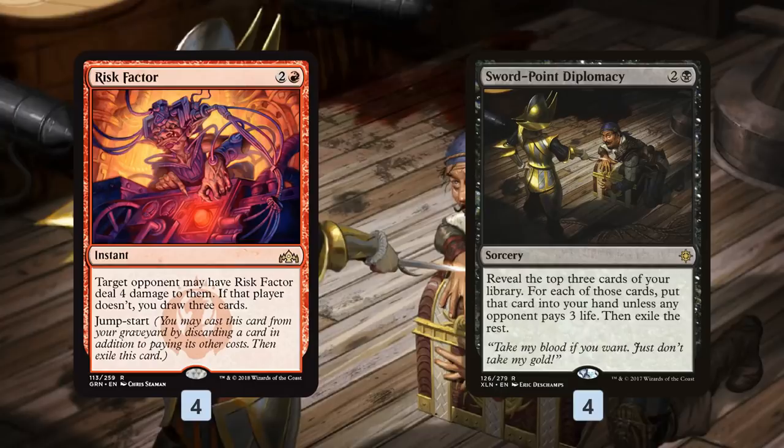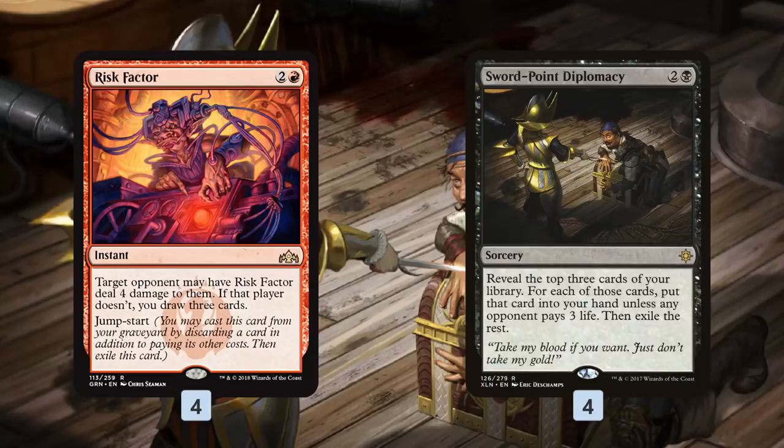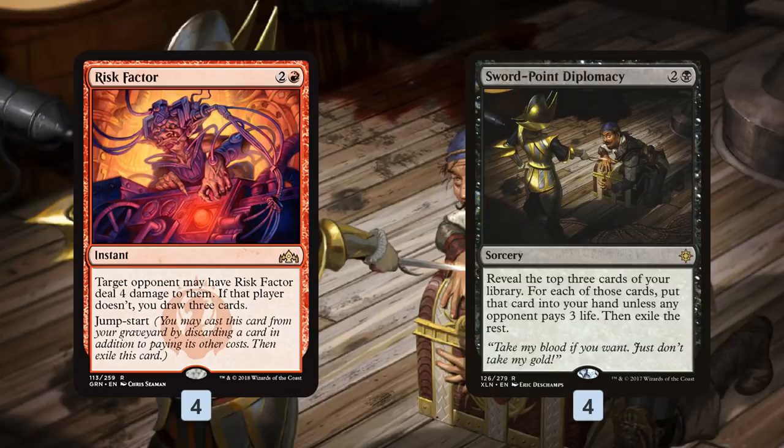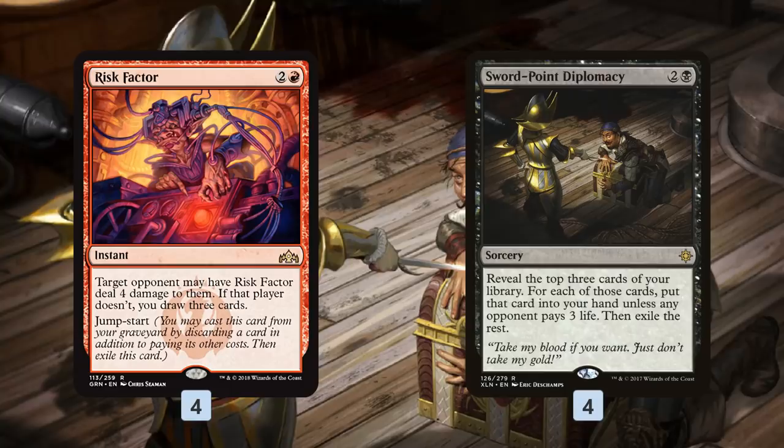This deck is built around the foundation of Risk Factor and Swordpoint Diplomacy — kind of the original bad Risk Factor. These are cards that give our opponent a choice. When we cast Risk Factor, our opponent chooses to take four damage or we draw three cards. When we cast Swordpoint Diplomacy, we reveal three cards; for each our opponent chooses to put it in our hand or take three damage. So it can be nine damage for three mana, three cards for three mana, or more often a weird mixture. These cards give us endless fuel by drawing tons of cards or dealing a ton of damage to our opponent's face.